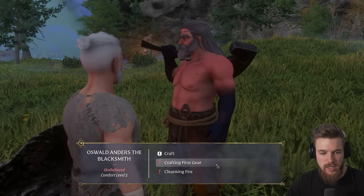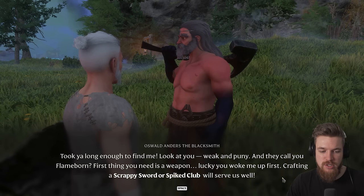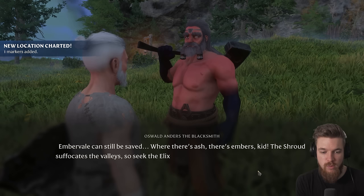The blacksmith says: 'Took you long enough to find me. Look at you — weak and puny. They call you the Flameborn. First thing you need is a weapon. Luckily, you woke me up first. Crafting a scrappy sword or spike club will serve well.' That's the next tier of weapon. We can also ask him about the cleansing fire: 'Ember Veil can be saved. Where there's ash, there's embers, kid.'